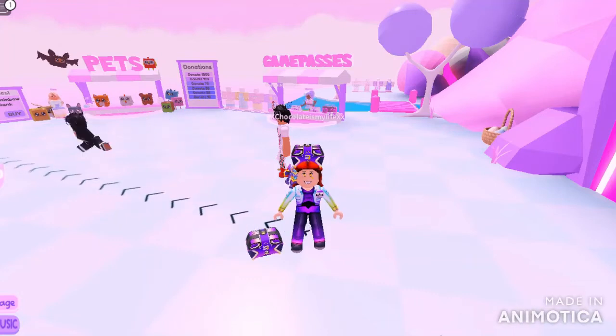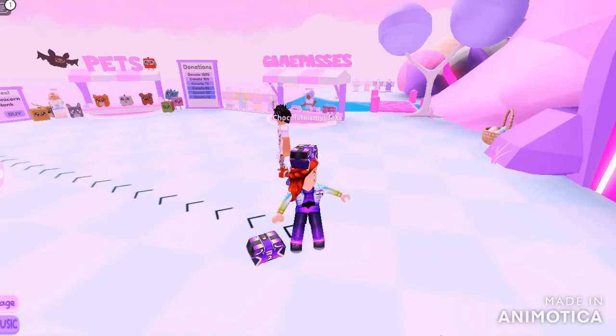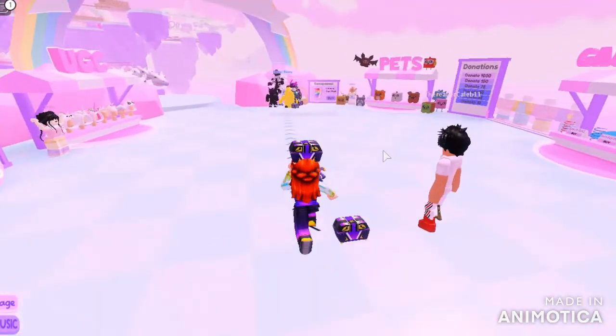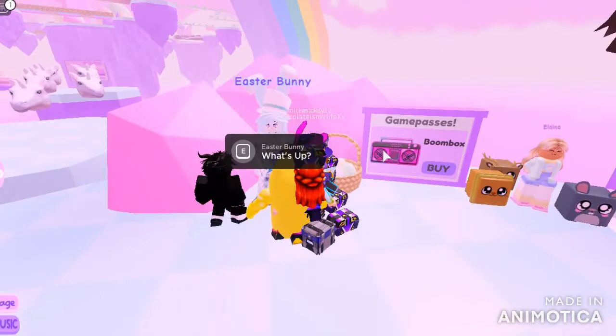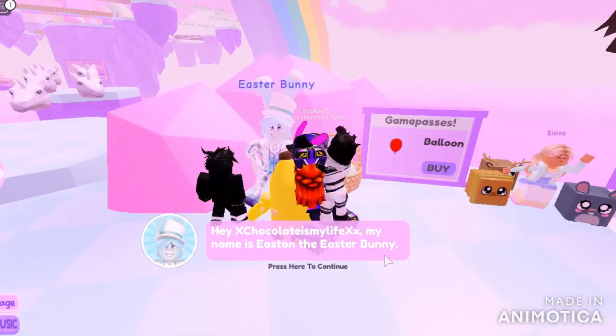Hey guys, welcome back to my channel. This is how to get the Spark 3 badge in Travel to Unicorn Obby World. You just talk to the bunny — to do that you just have to find him, and it's not that hard, there's literally arrows pointing to him. So yeah, just talk to him.